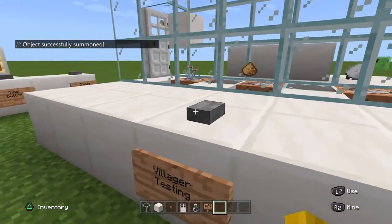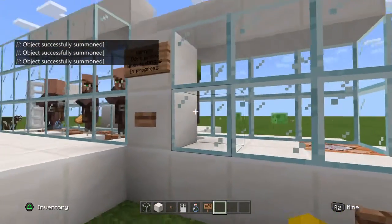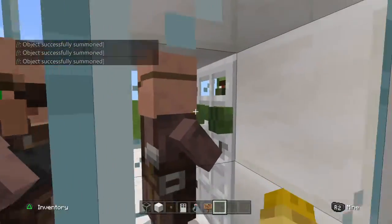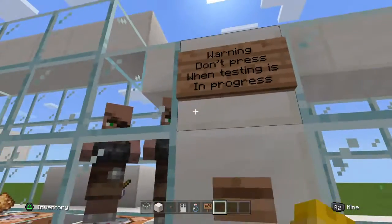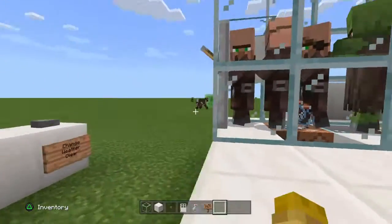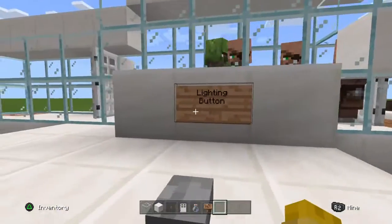Now, what I do — if I press this button... maybe. But now look, this is blocking them, but if I press this it says warning: do not press when testing is in progress. So if I press it, look. Now if I go all the way around, this says lightning button.